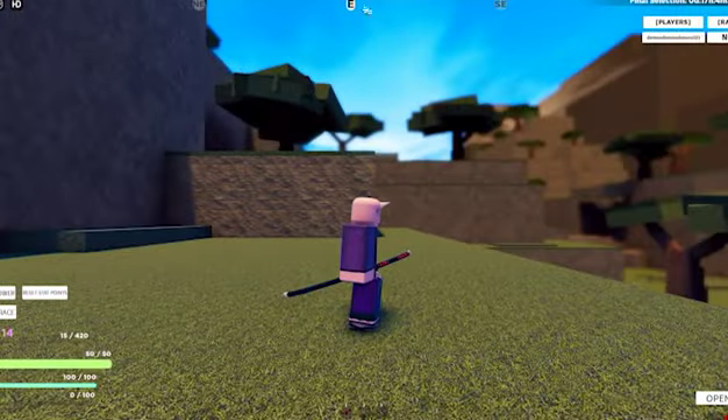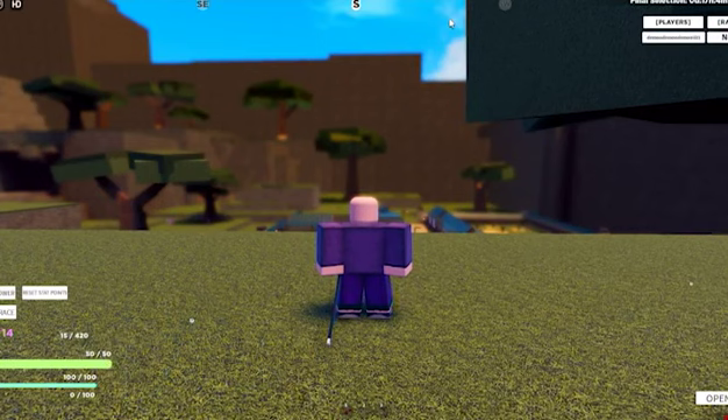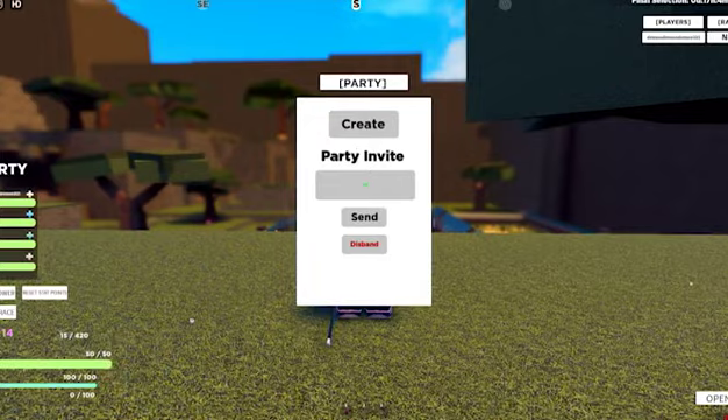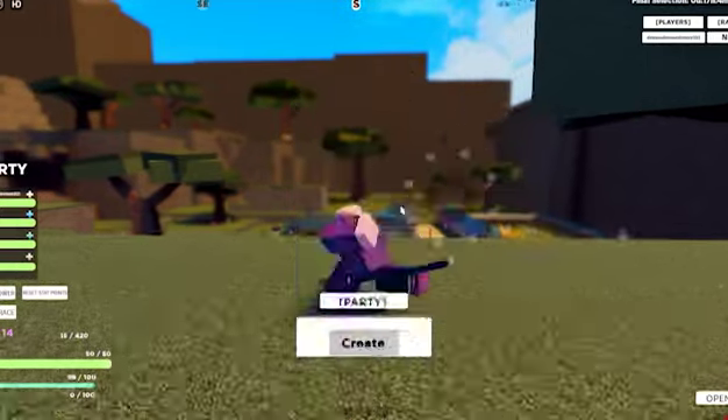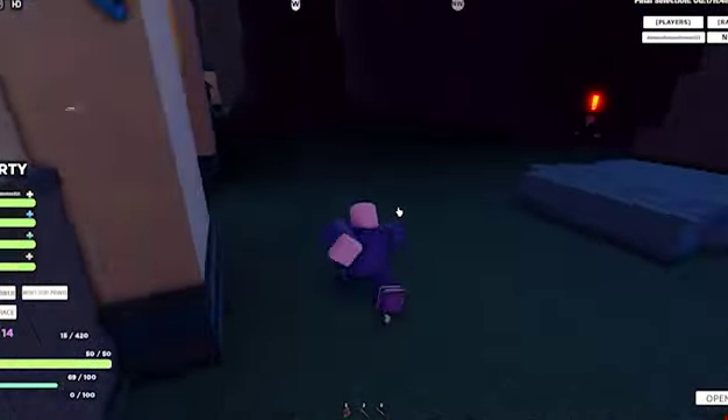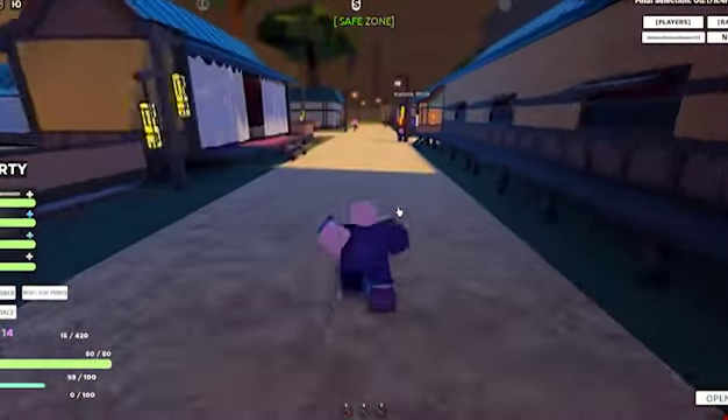Let's check out the party system. They added something really cool over here where you can see it now — it's like a circle — and now you can tap 'Create' and then invite your friends. I love that, bro!